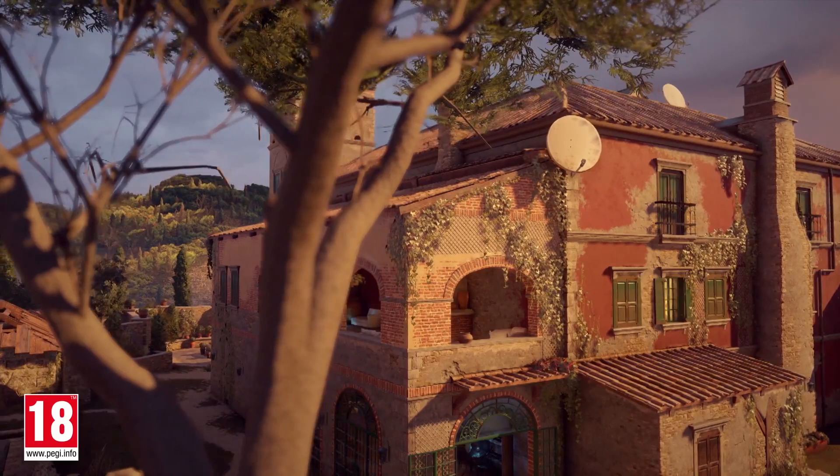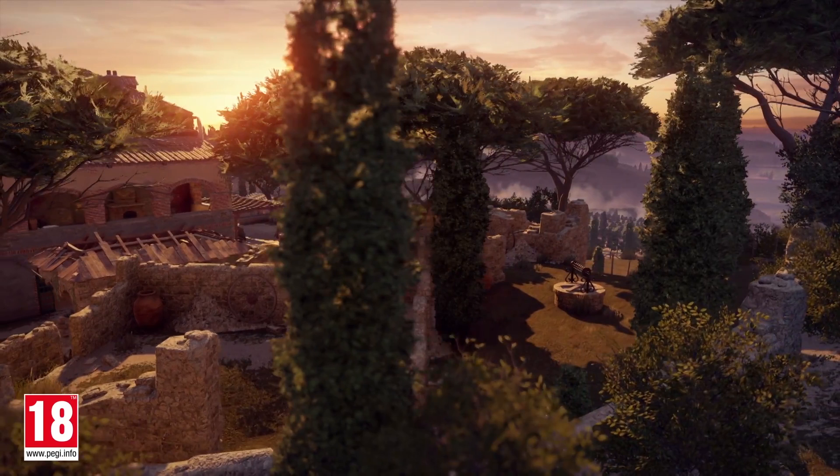This shot of the inside of the villa gives us a real indication of how we're going to get in. You can actually see most of the windows and doors on the exterior are non-breachable, so we're not going to be able to get in those. There's one breachable window that we can see in this shot, so it's not as many windows as I thought from seeing the original artwork. You can see a balcony access point here too, and a nice big way in down the ground floor.